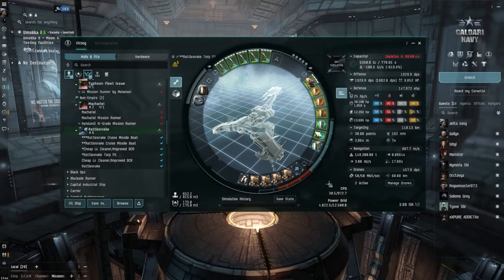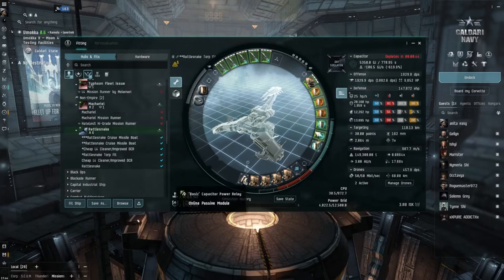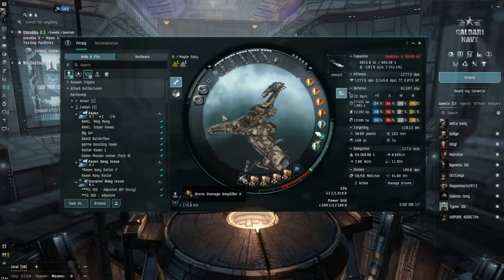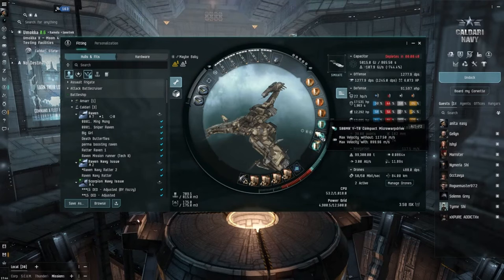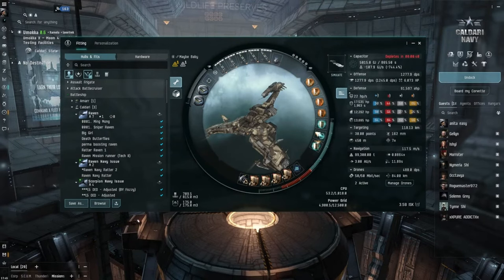Your DPS including drones is 1,929. That's the top fit — I just need to get the launchers. I've got everything else. I'm undecided right now; I might just remove that and put another one of these in, which would allow me to have something like a damage control or drone damage amplifier. I've had to put a 500MN micro warp drive and an extra large shield booster, which is going to drain my cap really quick.